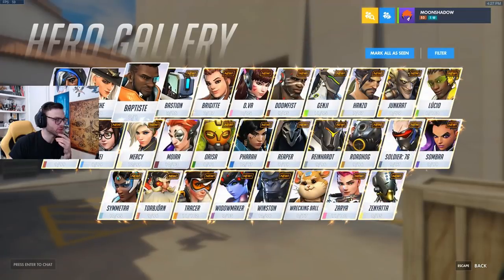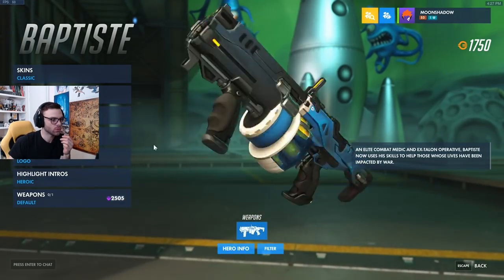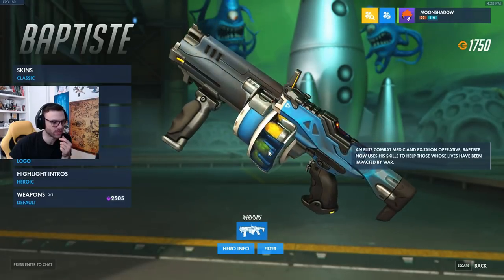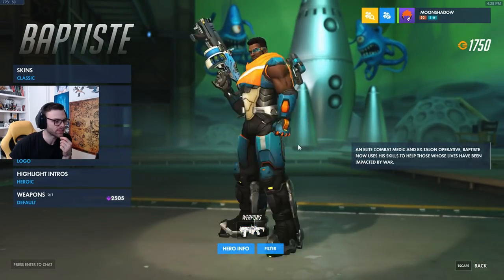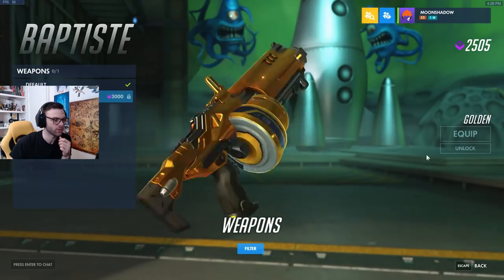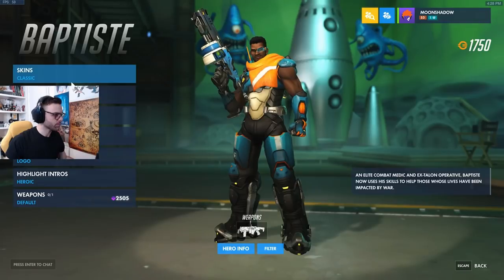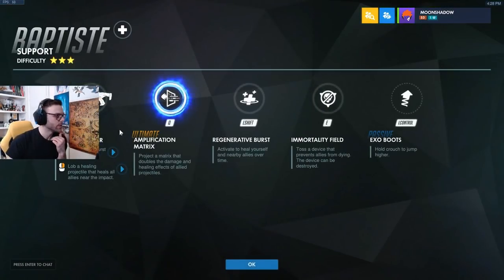First off I'm just going to go real fast into the hero gallery and go over his abilities. Let's look at his weapon — it looks nice. As we noticed before in the pictures, I'm not sure if it's green or yellow, but I'm assuming these are all yellow. Let's show the golden weapon real fast — looks amazing.